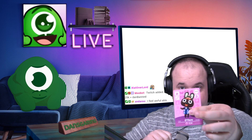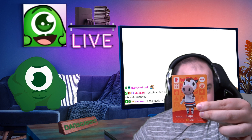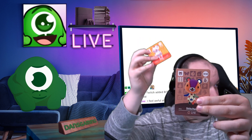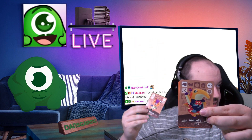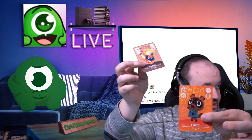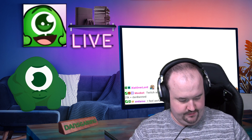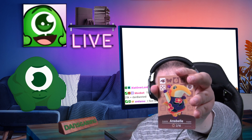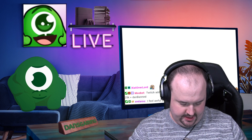Alright, first pack we have O'Hare, Static, Pappy, Stitches, Annabelle — she's an anteater — and the special card which is Timmy. I like Annabelle, she's kind of cute. Stitches is alright. The others are just okay.